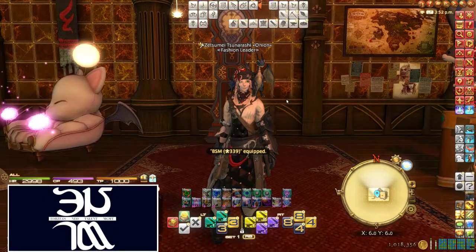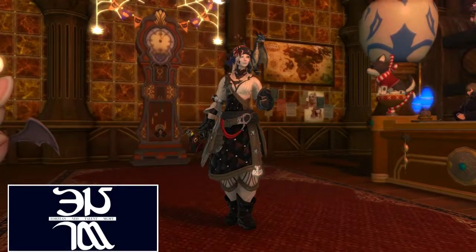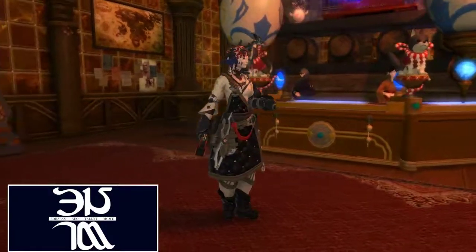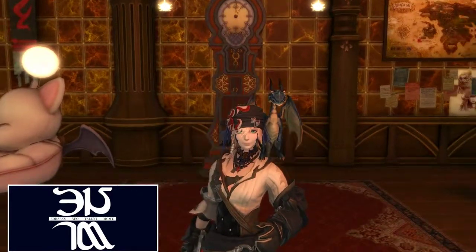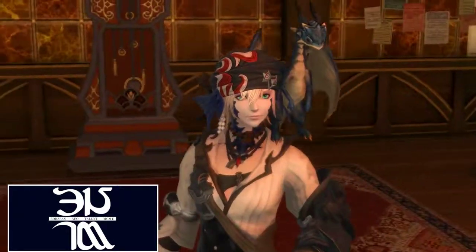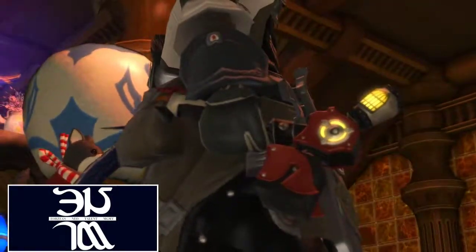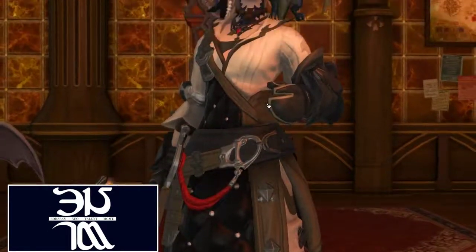Moving on to the Blacksmith. This is a pretty neat outfit — it kind of looks like Sid's outfit almost. That bandana on top has a pretty neat pattern on it — let me zoom in so you guys can see that. It's pretty nice. I also like the tool — it almost reminds me of Torbjorn's hammer from Overwatch. That's pretty cool. So that's the Blacksmith.